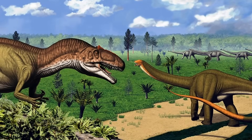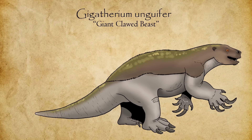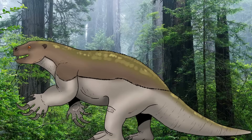In the Morrison Formation, Aremotherium faced a world dominated by enormous predators and towering herbivores. One lineage responded by taking its size and strength to the extreme, evolving massive claws and a more upright stance to exploit high foliage and defend itself. Over generations, natural selection favored individuals with elongated forelimbs, gigantic curved claws, and reinforced tails for balance, giving rise to Gigatherium ungulifer — the giant clawed beast. Gigatherium is a towering semi-bipedal sloth, stretching roughly 8 meters from snout to tail. On all fours it stands about 3 meters tall, but when rearing to feed or defend itself, it can reach a staggering 6 meters tall and weigh between 9 and 10 tons. Its forelimbs are dramatically elongated, ending in claws nearly a meter long, while pillar-like hind limbs and a strong muscular tail provide balance and support.